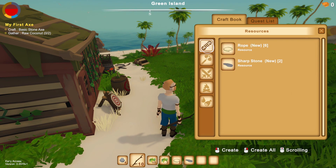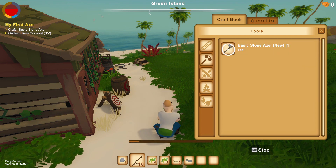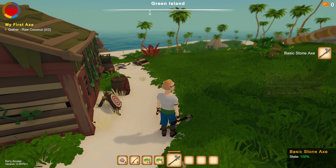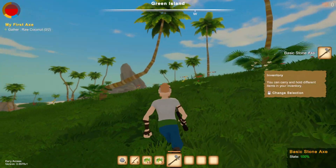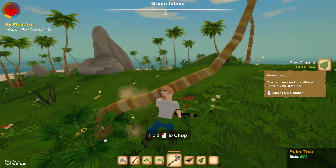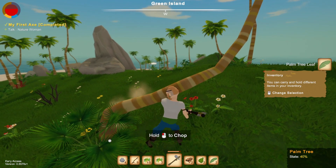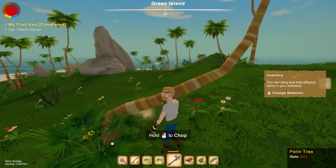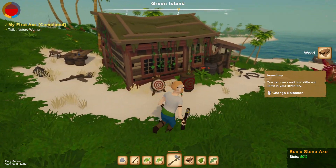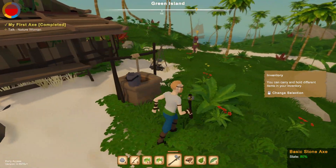Here's our crafting menu - we must have to learn a lot of stuff. That's fine, I like systems like that. I have an axe now. It just goes in my inventory. I'll chop the whole thing down. Can I not chop things down? Oh, I can - okay.